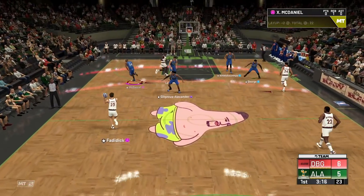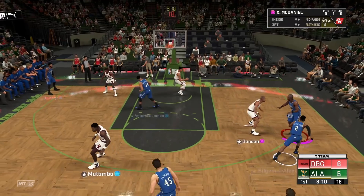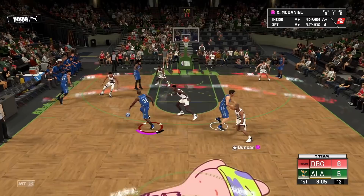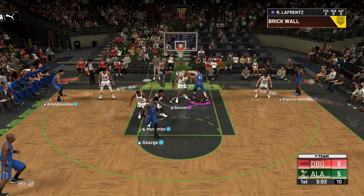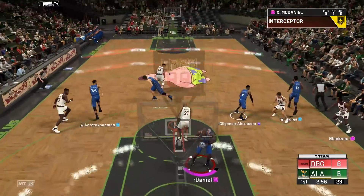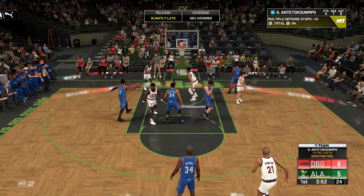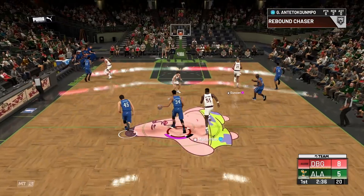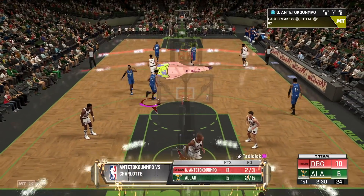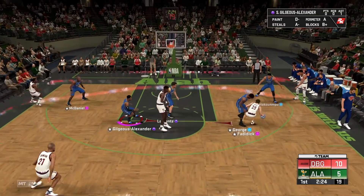We've got the lead right back — hit X-Man, pull it back out. Attack hard, attack hard. Wrong button — oh that was a poor move by me — and we got it right back with the steal. Giannis steps through and draws the foul. Giannis right to the basket, there's no stopping him. He is the most unstoppable card in the game this year. I can't believe they gave us a Giannis card this overpowered this early in the game.